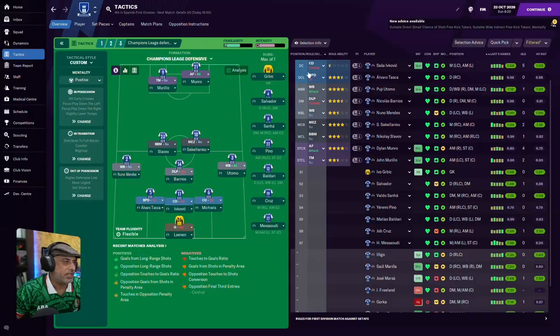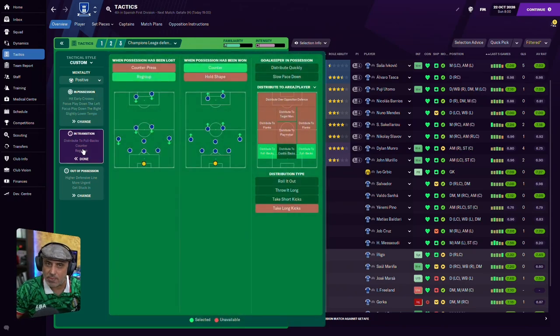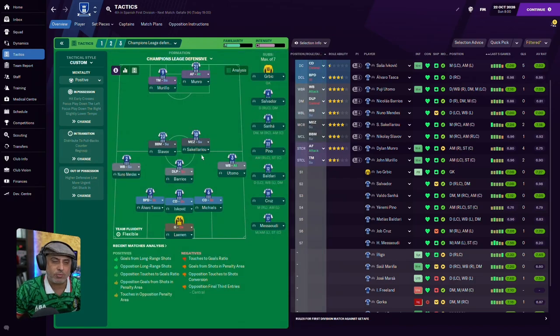Today we're going to be taking a look at someone's tactic — Champions League defense. This is a third tactic: we've got a mezzala going one way supporting the wingback, box-to-box going the other way with the wingback support, DLP anchoring the midfield, and a ball-playing target man on support. Focus play down the left, focus play down the right. Another tactic with a very low tempo — especially odd when you're set to counter and regroup, but then take your own sweet time to put the ball up the pitch.